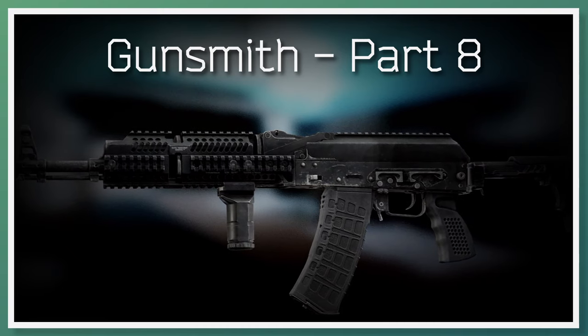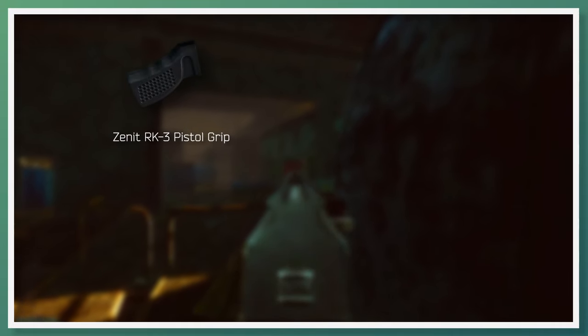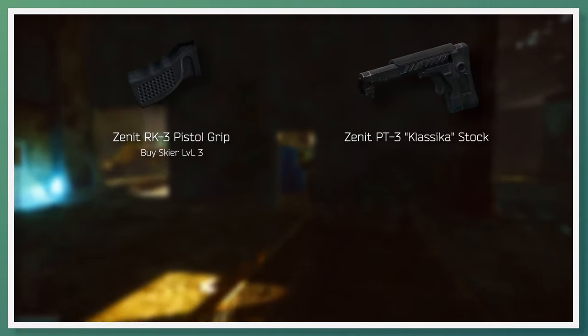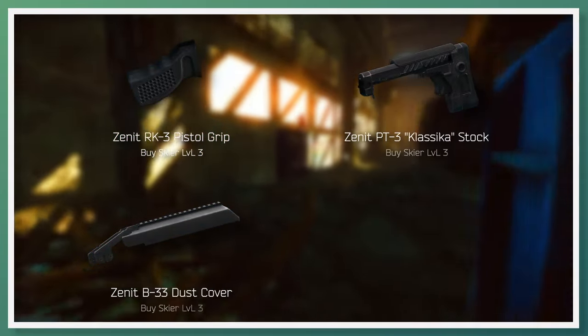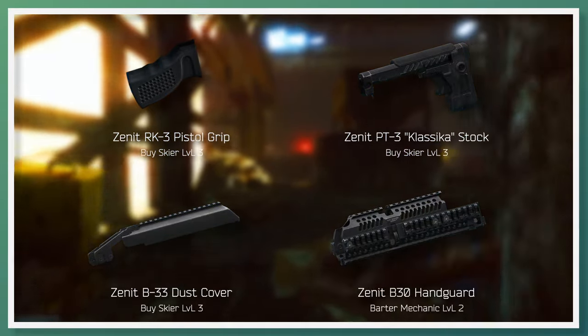Skipping to gunsmith part 8, Mechanic requests that you build an AKS-74N. Key parts needed for this build are the Zenit RK-3 pistol grip, soonest available to buy from Skier Loyalty Level 3; the Zenit PT-3 Klassika stock; the Zenit B-33 dust cover, also soonest available to buy from Skier Loyalty Level 3; and the Zenit B-30 handguard, soonest available as a barter with Mechanic Loyalty Level 2.